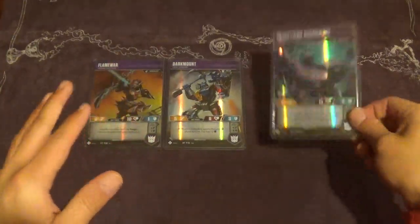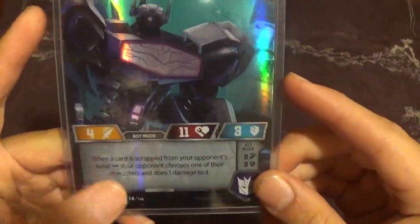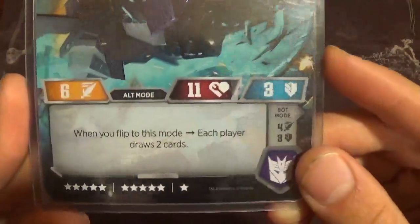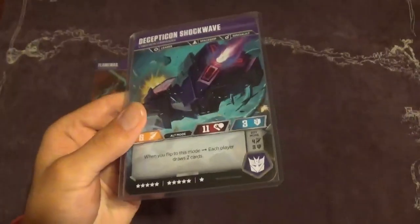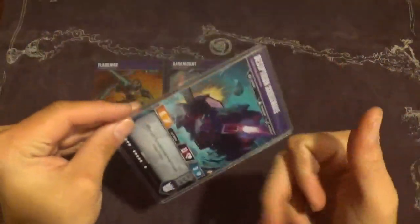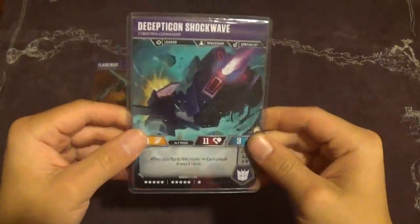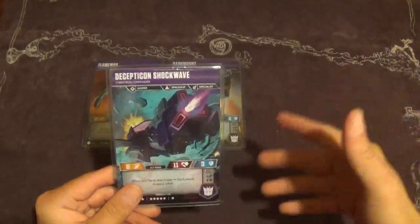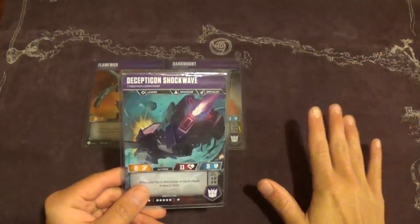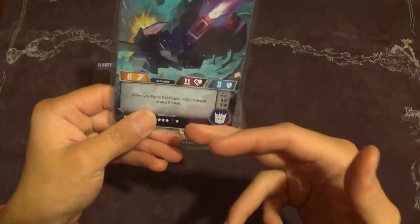Next, we have Shockwave. In his alternate mode, he comes in at a 6-11-3. In bot mode he trades attack. In his alt mode, when you flip to this mode, each player draws two cards. This is really, really good — drawing two cards is always going to benefit you, and you can definitely use this deck to its advantage. Shockwave is serving much more as a draw engine in this deck, with the other side being an occasional burn. It's his big health pool, big defense, and this really nice draw engine that keeps our plays going and keeps us digging for things we need.